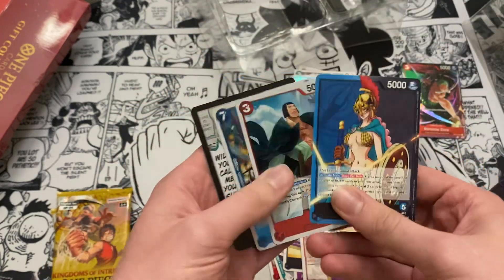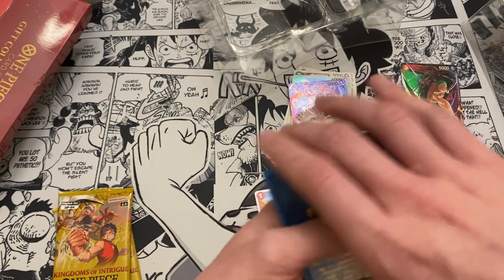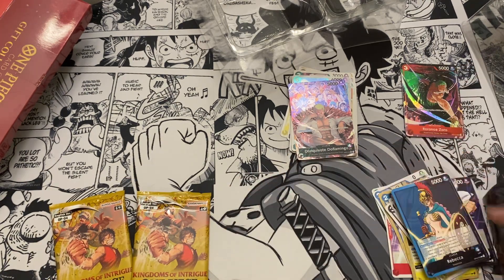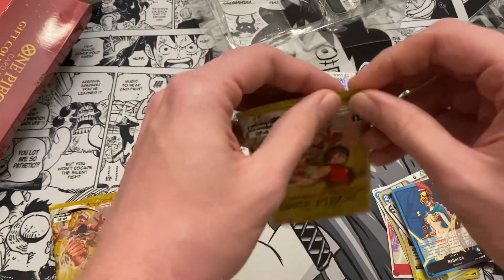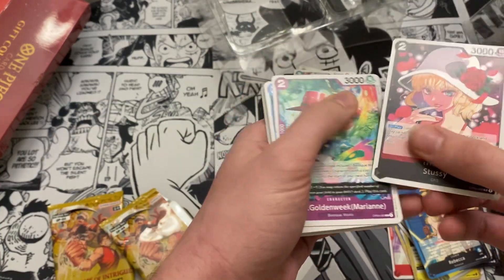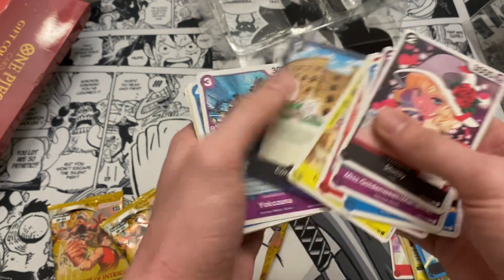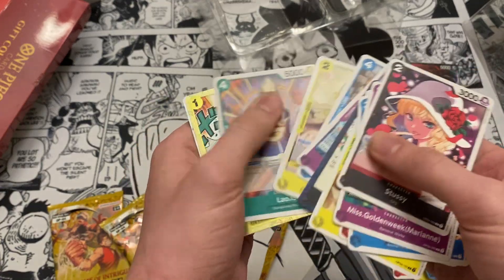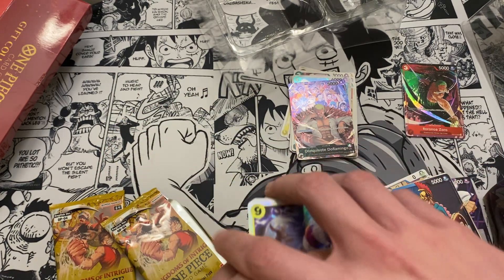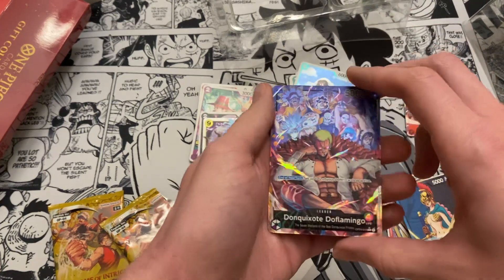Another leader pack — unfortunately a Dawn pack, too bad. Then we got one more pack left for this video. This one feels a little heavy — does that mean it's better? We got Stussy, Black Maria — not a leader, not a leader — it's an event card, and the Yamato SR. But that's okay, it's still amazing that we got the Dopey alternate art leader. I already have him but it still looks very nice — I'm trading for something now.